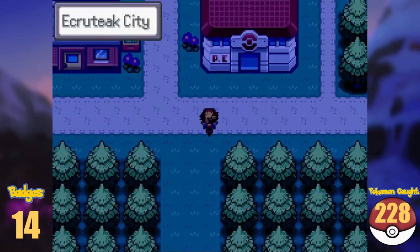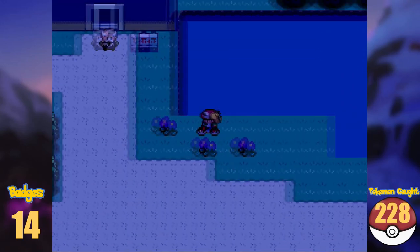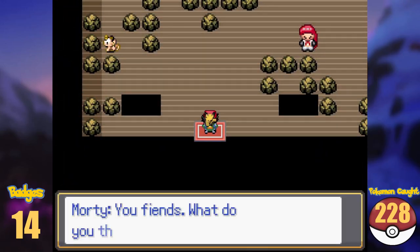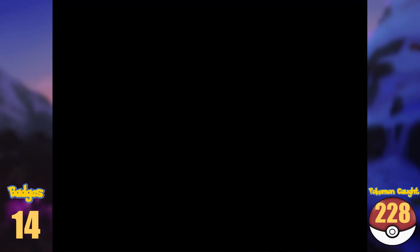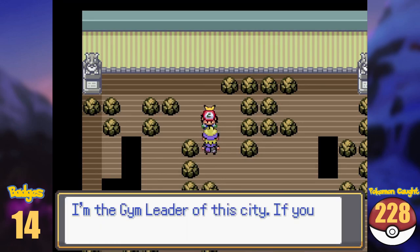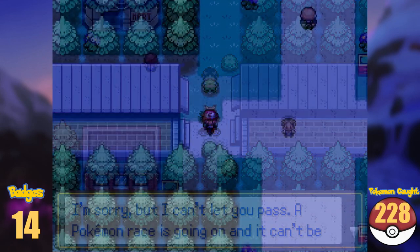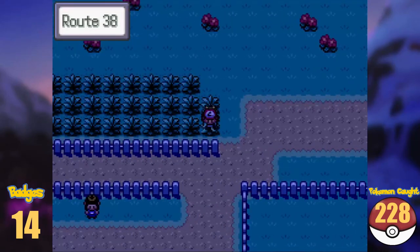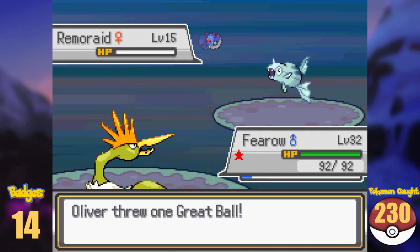Let's head to Ecruteak. In Ecruteak, the first thing we do is head for the Burned Tower, only to get greeted by Team Rocket — we make them blast off again as usual. Like in the original games, we don't need Ecruteak's badge yet. The guardhouse in the east is blocked, but the west is open. Heading to Route 38, we get Murkrow, Dunsparce, and a Remoraid here.